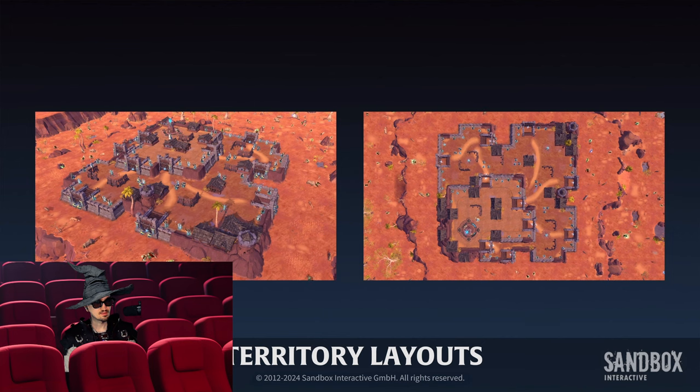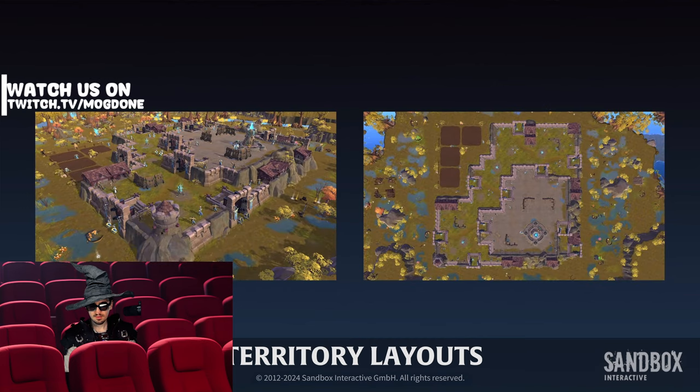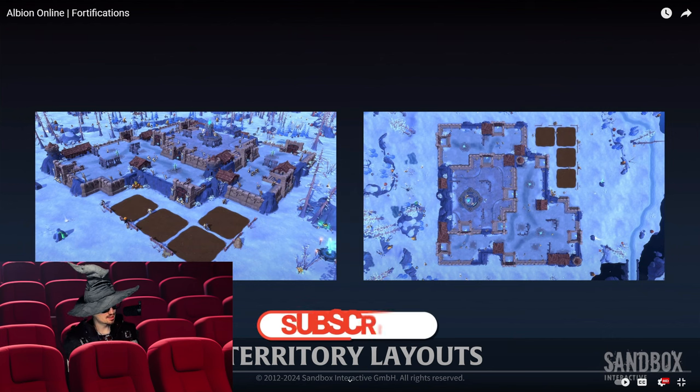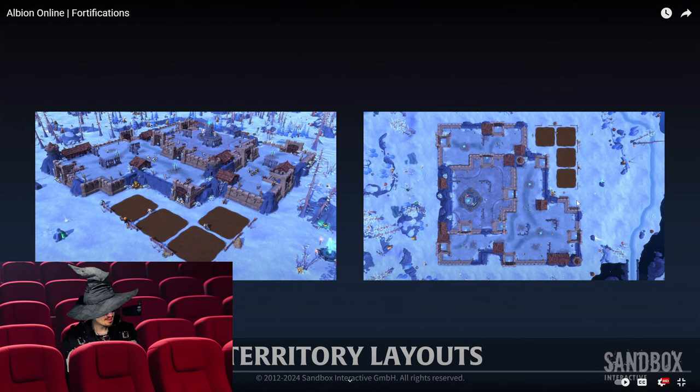With the launch of the Foundations update on April 15th, all guild territories in Albion Online will receive an updated layout. These layouts define the natural obstacles and possible fortification upgrades in that territory. This is something I don't understand — as far as I know the territory is this box, this square. Inside of this square, can't you place everything yourself? It seems like that's not the case, because you have those environmental walls blending in with the player-built walls, somewhat forcing you to go with a specific layout.